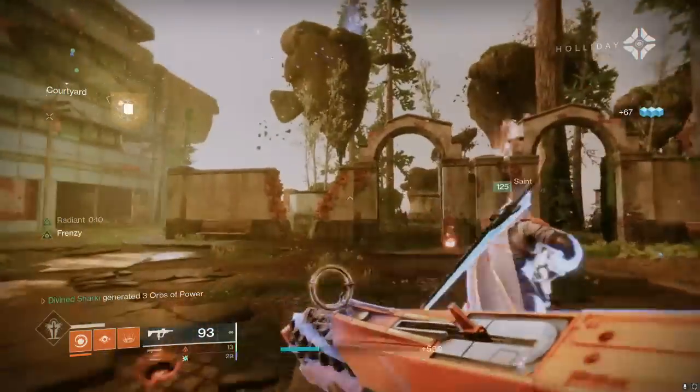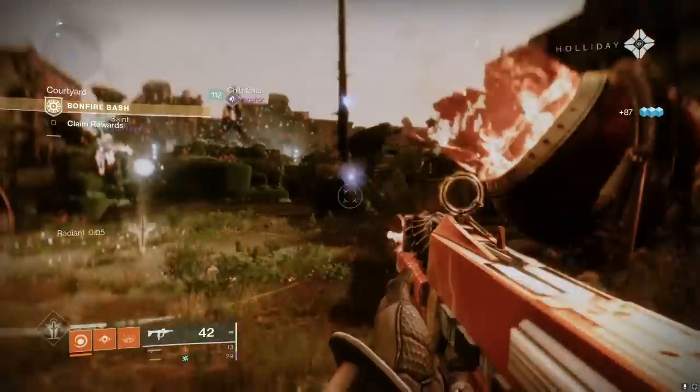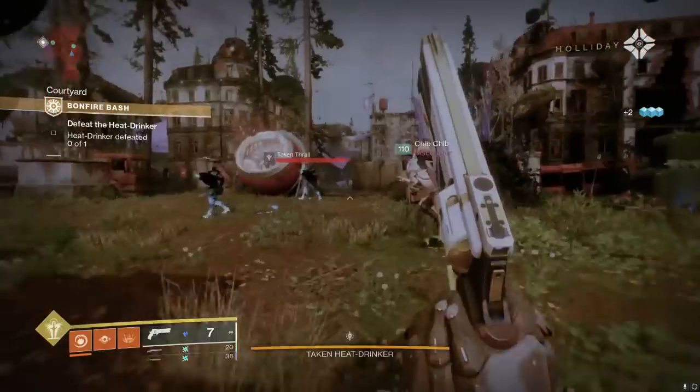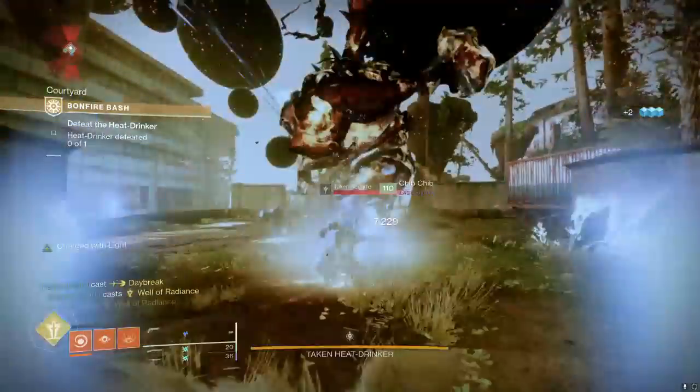This allows for some pretty insane stuff that you're not supposed to do at all, like a 20-round mag on 4th Horseman, or a fully auto Parasite. Some of the clips you're going to be seeing on screen is just our initial playing around with this little bug, whatever you want to call it. It's definitely not supposed to be in the game, but it's here, so I'm going to have some fun with it.